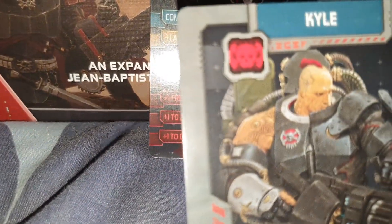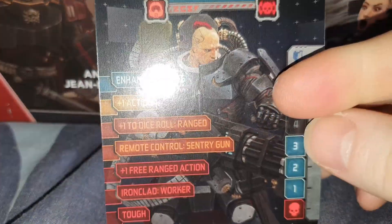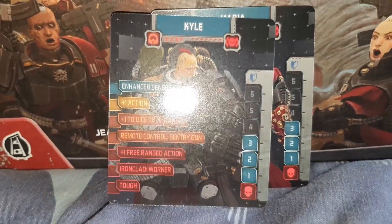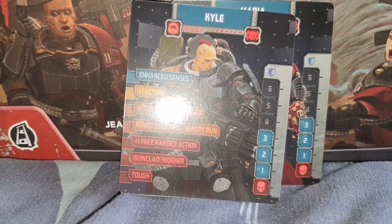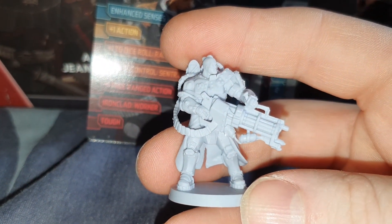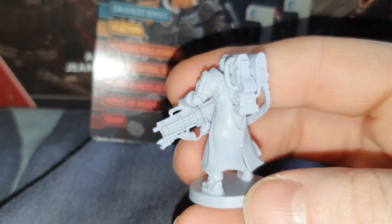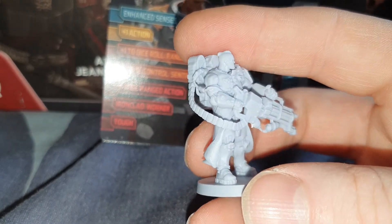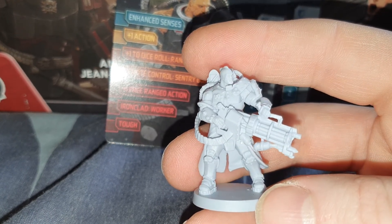Then we have Kyle and his stats. His miniature is quite easy to see because he's got a huge kick-ass gun. It looks suspiciously like the type of gun used by Space Marines from the Warhammer universe — a very similar gun to what they use.